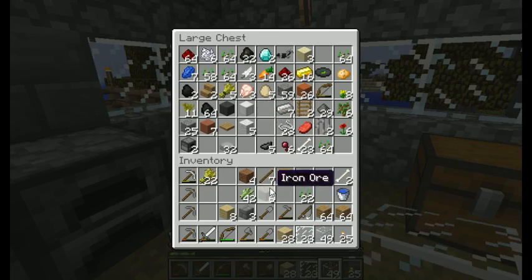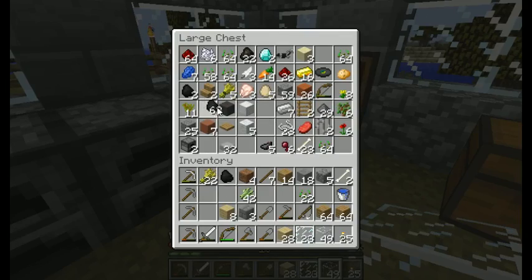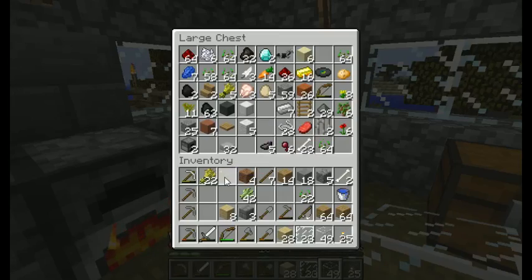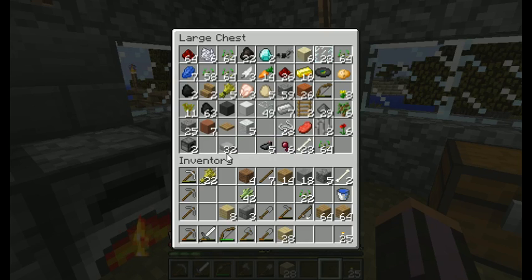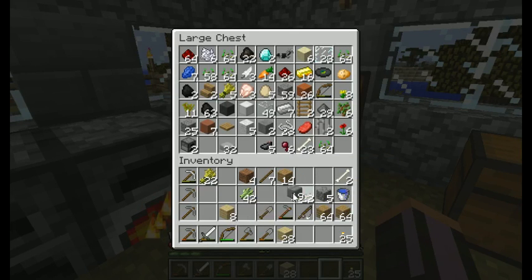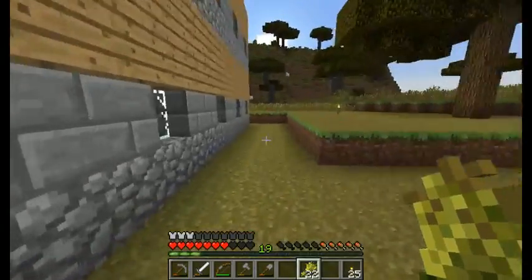I'm going to smelt this iron here. Let's get that sand back, put the glass up here. I need to make the remainder of this stuff. I'll put the smooth stone back, put the bird chip here. I'm going to go feed the cows too. I also need to feed myself — oh, that's a big tree. Big, big tree.